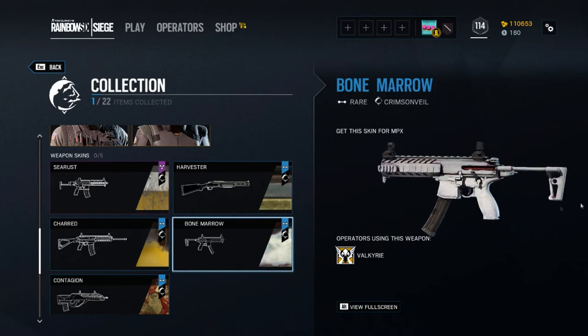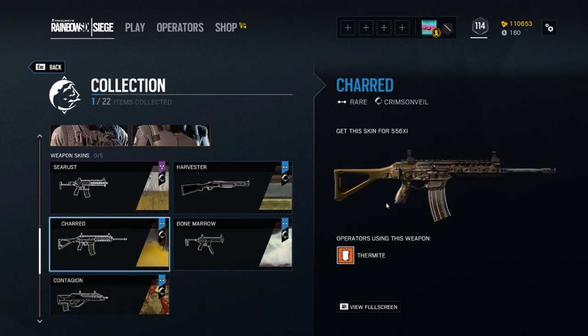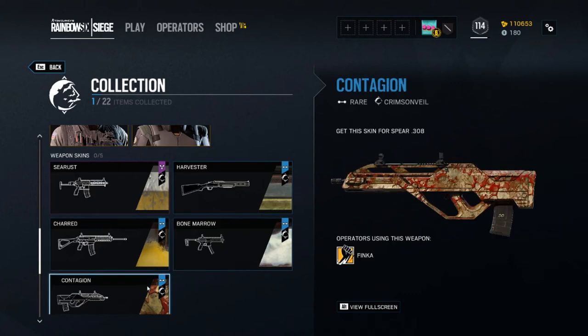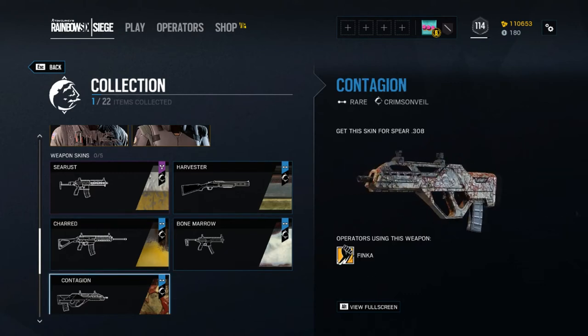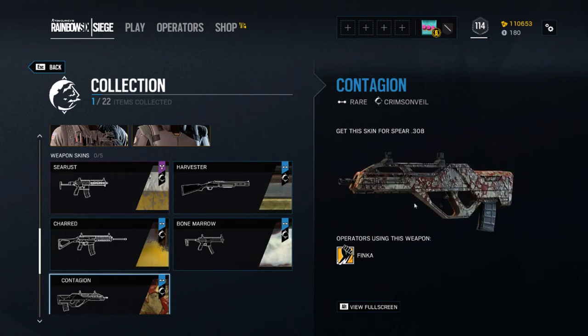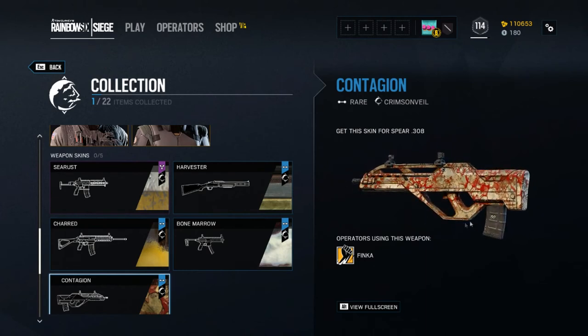Yeah, it's alright — it's white, like her costume, like her face, so can't complain too much. Charred — yeah, that's looking pretty cool. It's like Thermite blew up his own face with one of his charges or something like that. It looks pretty cool, but yeah, I've got better skins I think, and they're not even rare. And then Contagion — that's really actually ugly. I do use this gun for Finca, but just splattering some blood on it doesn't make me go wow. I'm completely indifferent towards this one.